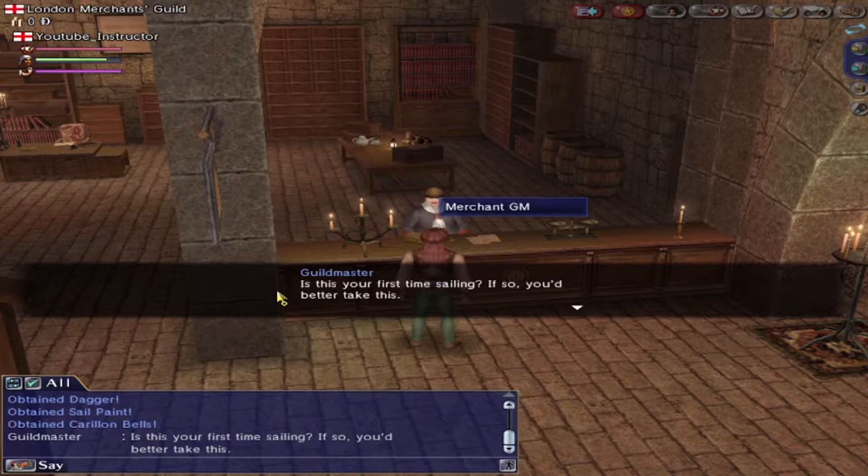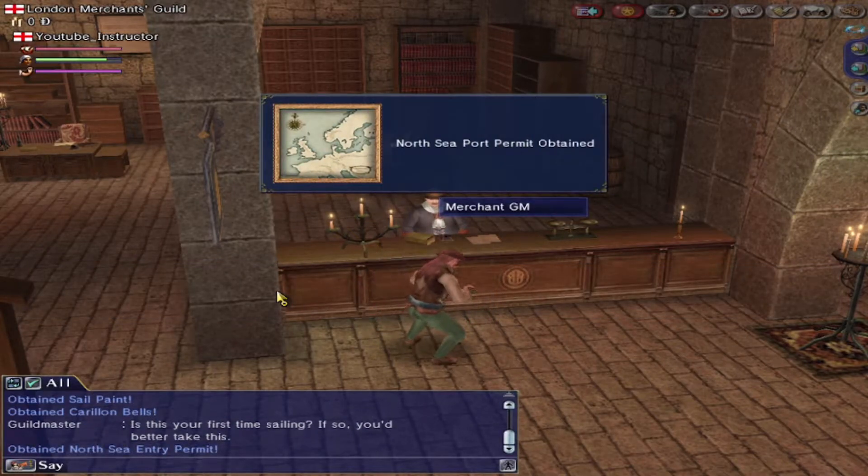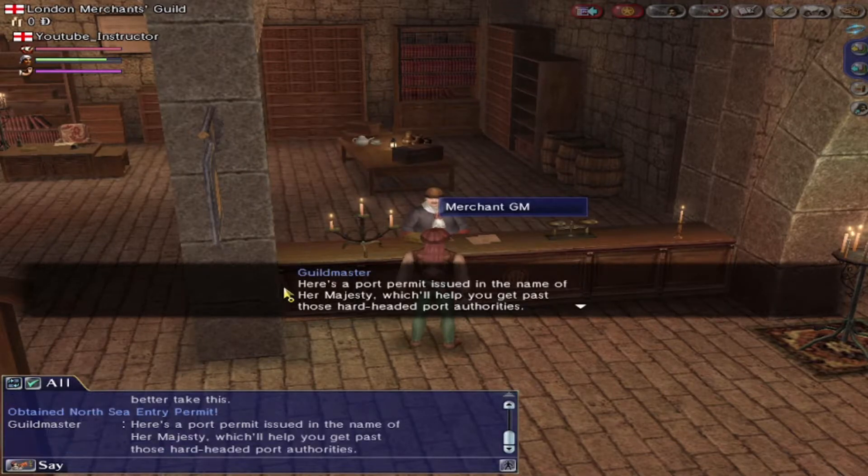And for first-time sailing, we'd better take a North Sea port permit. Port permits are something that is important to the game. If you do not have a valid port permit, you cannot visit towns in that zone. But as a new player, you will always get the port permit for the area where you start, so don't worry too much. The number of ports unlocked in that zone may slightly vary.